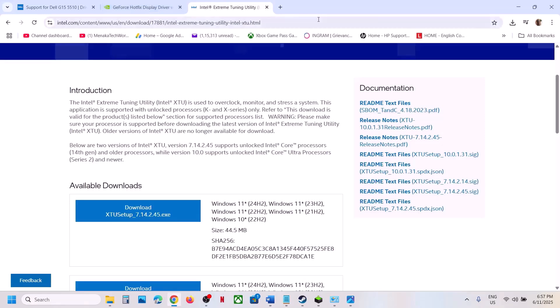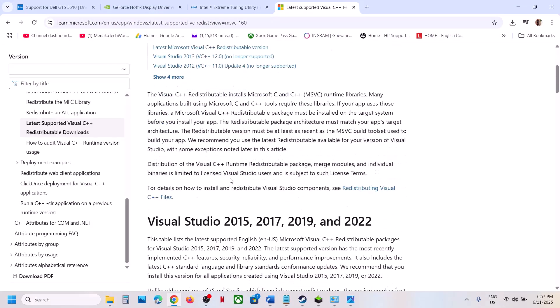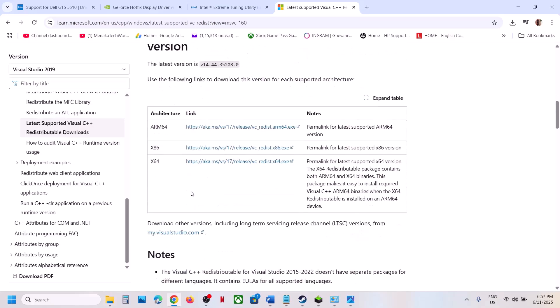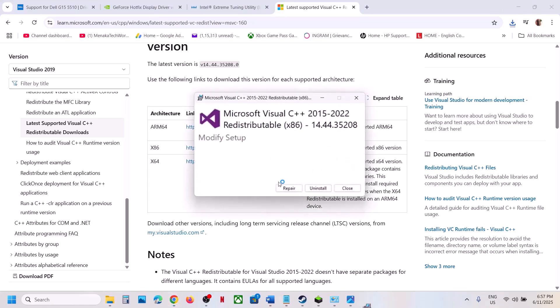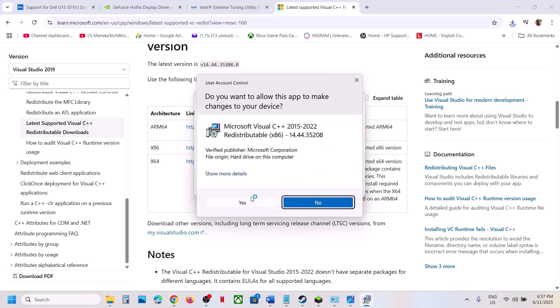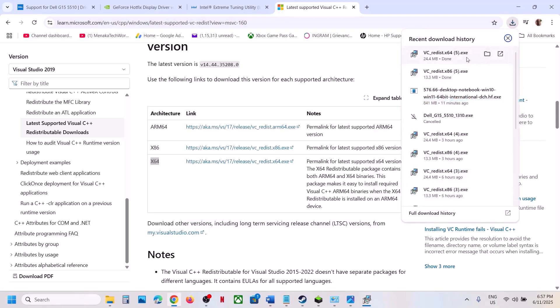Copy the link from the video description and open it in a browser — it will take you to the Microsoft website. Download the x86 and x64 Visual C++ files. If you see a Repair option, click Repair; if you see Install, click Install. Download the x64 file as well and run it.